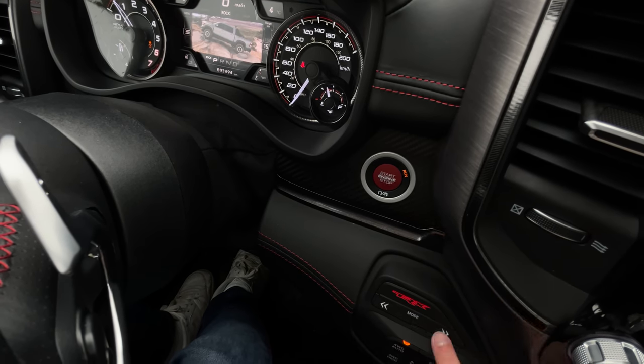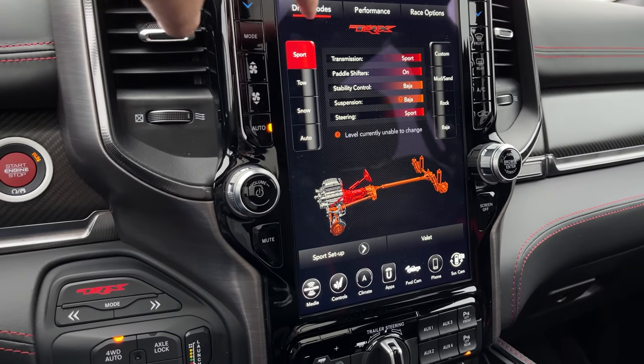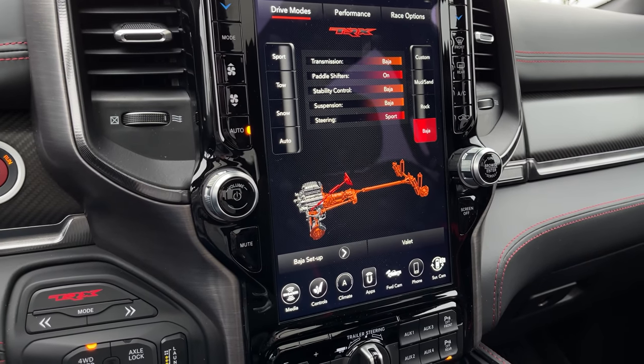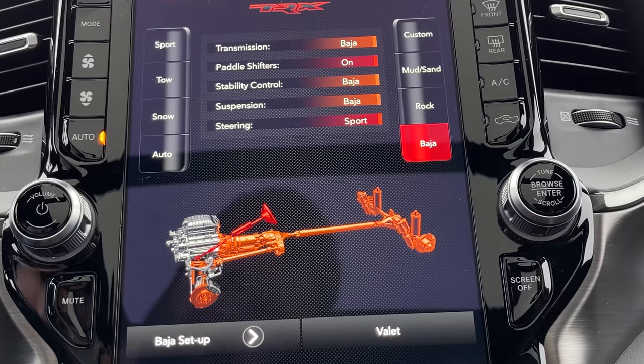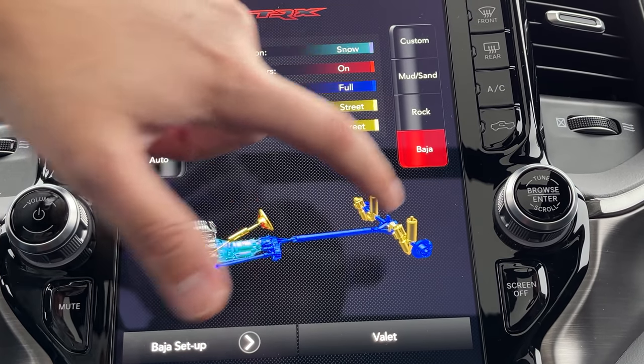What I end up doing is pressing the TRX button and changing modes through the infotainment, because it shows up the full drive mode screen and it's way easier to use. You can see exactly what everything is doing, just like in all the Hellcat models. I'd like to say Baja mode is my favorite mode in this truck.